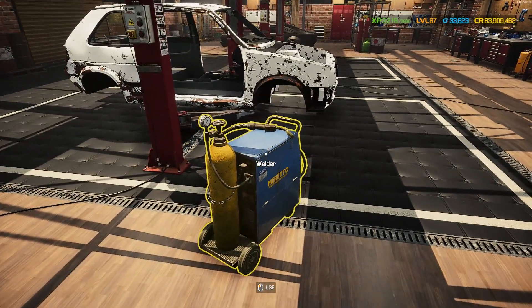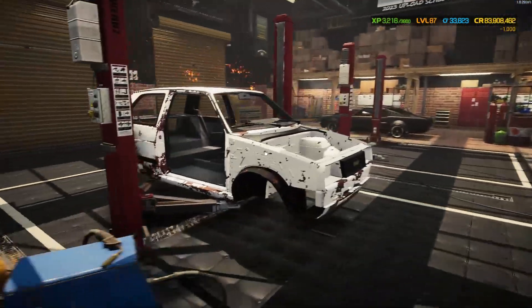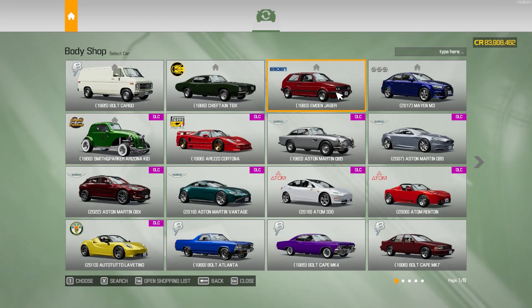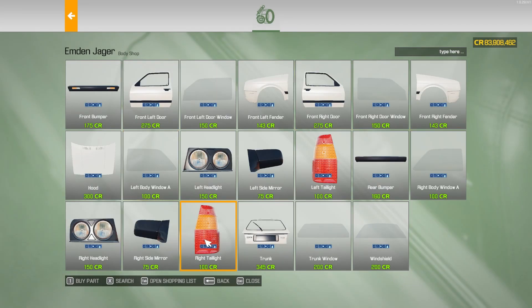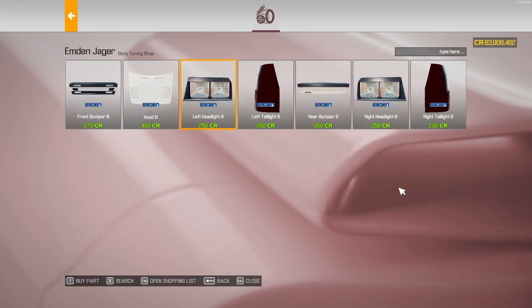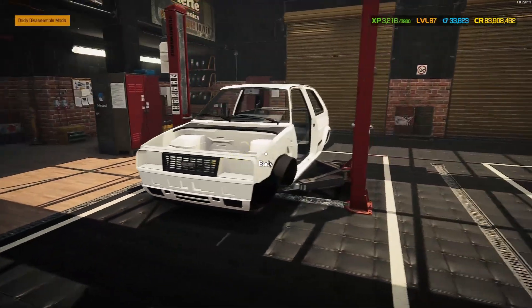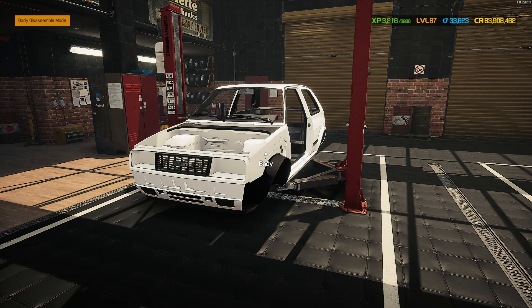I'm going to go with five hundred... a thousand. I thought it was going to be a lot less than that. Let's jump in and have a quick look at the Emden Jaeger body shop. You've got all the base standard parts, plus a couple of alternative body parts: alternative headlights, brake lights, front bumper, rear bumper, and hood. The only alternative part I'm not using today is the alternative hood - I prefer the stock hood. I'll put it all back together exactly as planned.